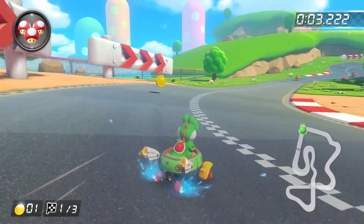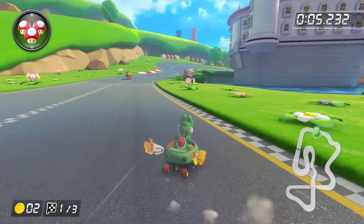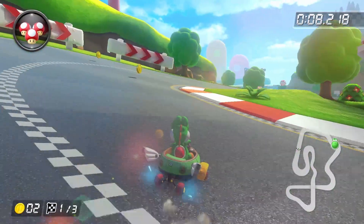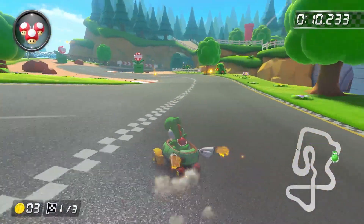The first half of the course is pretty straightforward for the most part, and most of the turns are going to be taken exactly how your brain is telling you to take them. Do note that for the second right drift, the timing for the Super Mini Turbo is kind of tight and requires some soft drifting to do properly, which is one of the reasons why we're using Biddy Buggy instead of Teddy Buggy for this track.